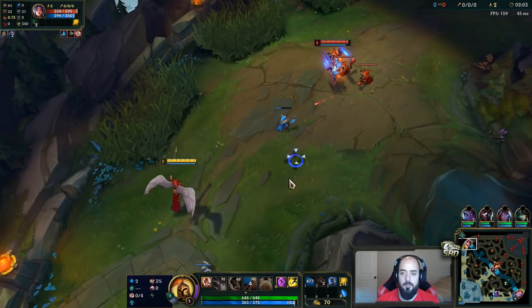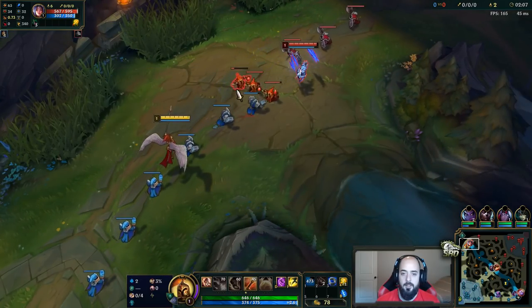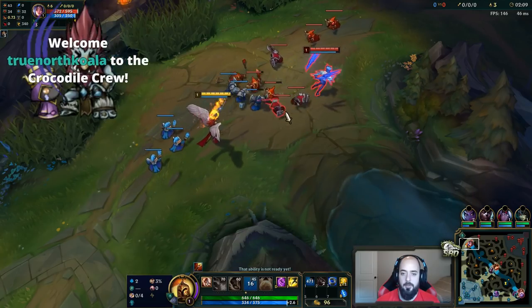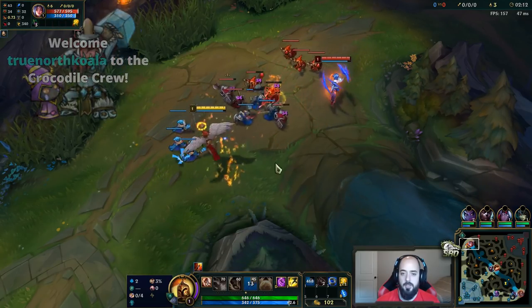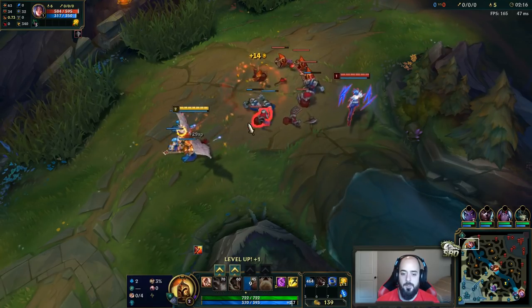We're doing Glacial Augment and K.O. build. We're just going to be a little cautious about him early. They always try and stack up. He might just let me push — if he gives me control of the lane, I'm just going to AFK shove him in. That's the way to go here, I think.